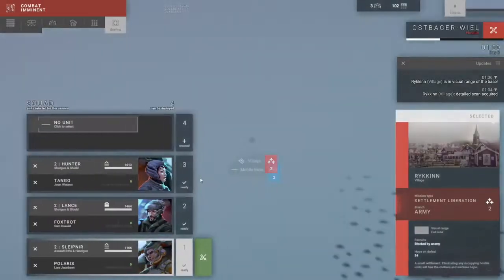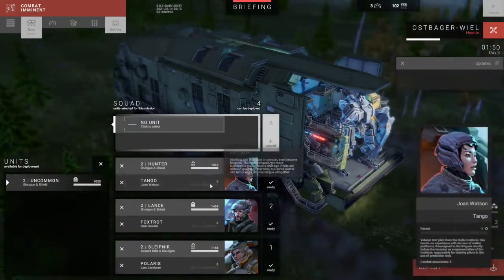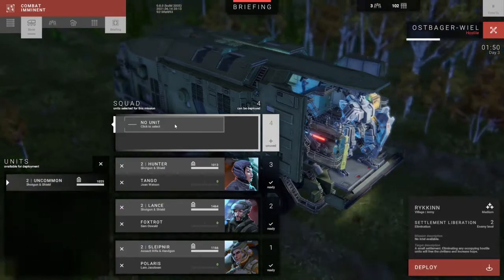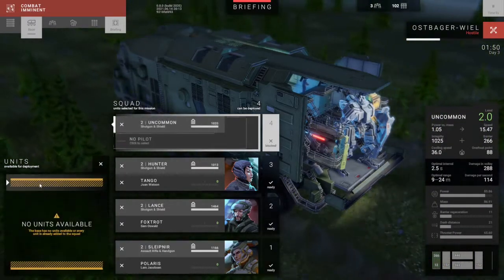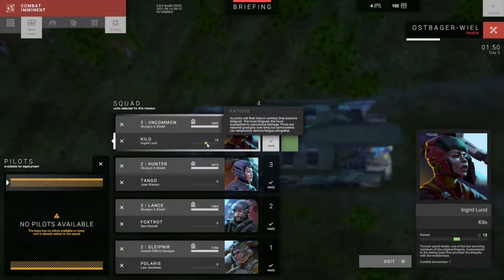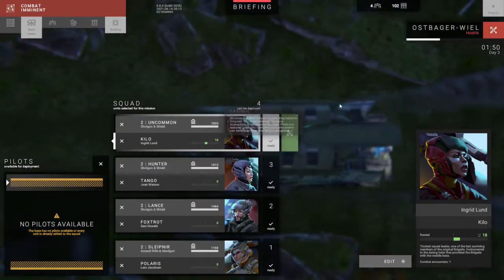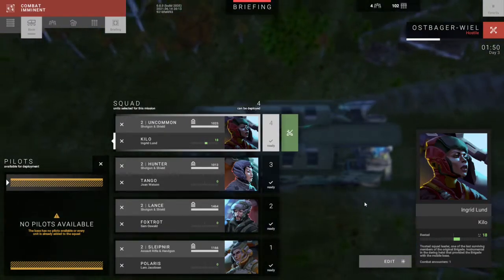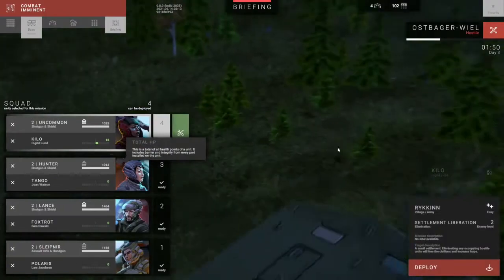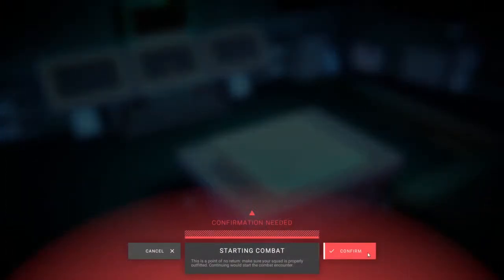That's what I thought — it's got three units. How are we doing fatigue-wise? It says rested. Let's get Uncommon there as the pilot. I think they've got a positive or something — okay, that looks good. If we exit out it says it's easy, two enemies. Let's confirm.